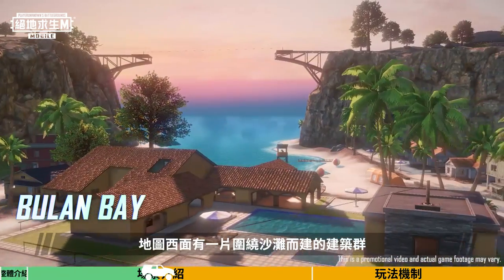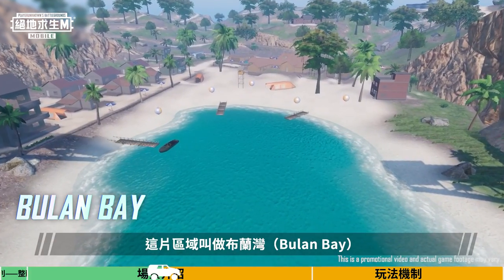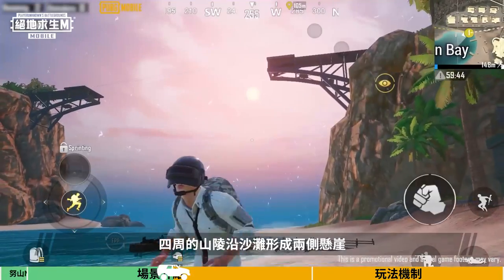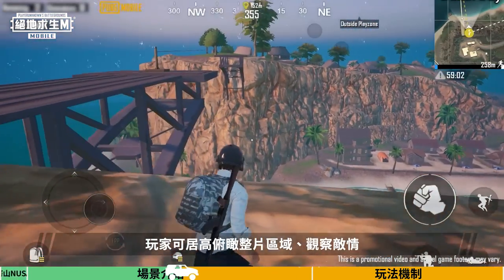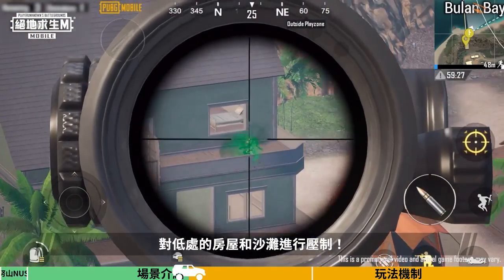There are a bunch of buildings around the beach to the west — this area is called Bulan Bay. The area is divided into three parts. The buildings here are simple wooden huts, and the surrounding hills end in two cliffs by the beach. Players can gain a bird's eye view of the entire terrain, observe enemy movement, and put pressure on those in buildings and on the beach.